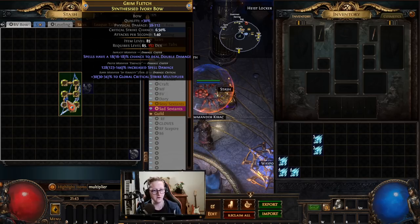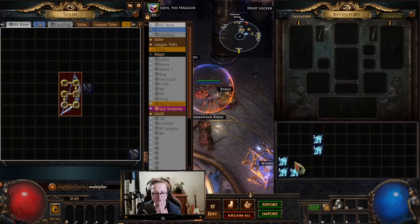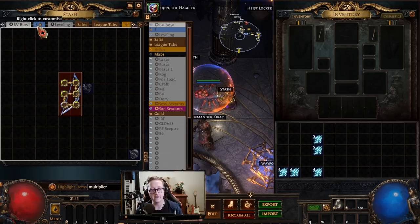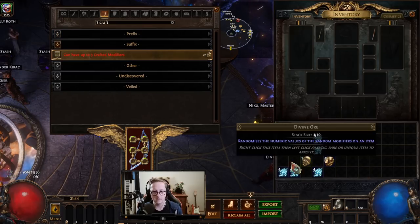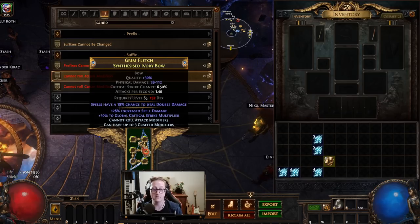We did it. Now hold on — I just realized we're in a bit of a pickle. We can force on plus one socketed gems. In order to do that, we need to have full suffixes and then go cannot roll attack mods as our third suffix and then just exalt it. That will 100% guarantee the plus one. So I think we just multi-mod it to protect that final suffix — go three crafted mods and then cannot roll attack mods. Now we exalt, 100% guaranteed to get that plus one level of socketed gems.